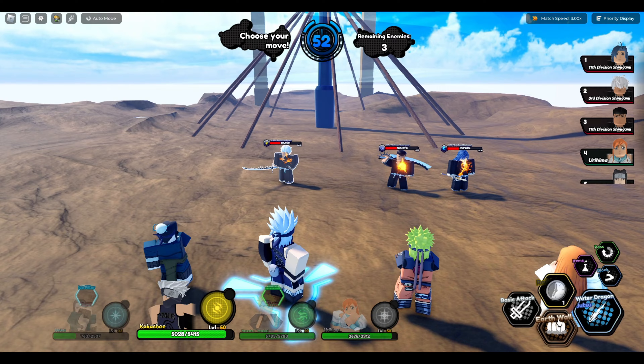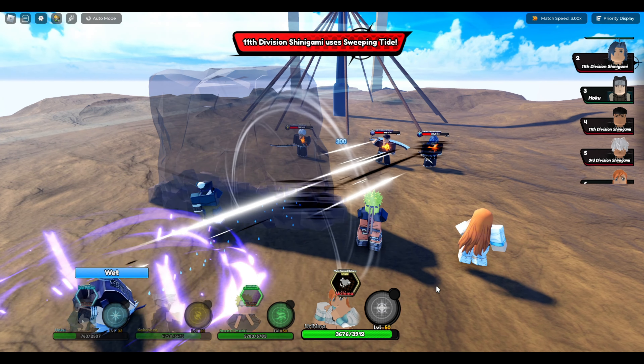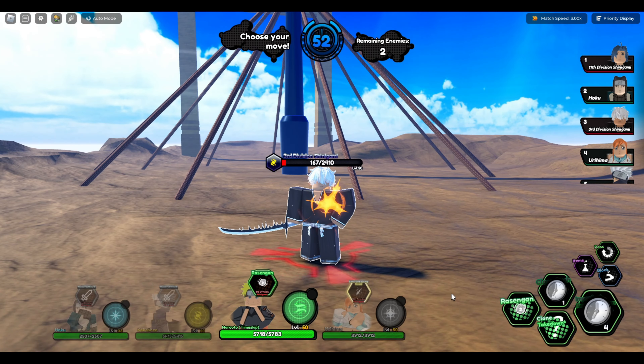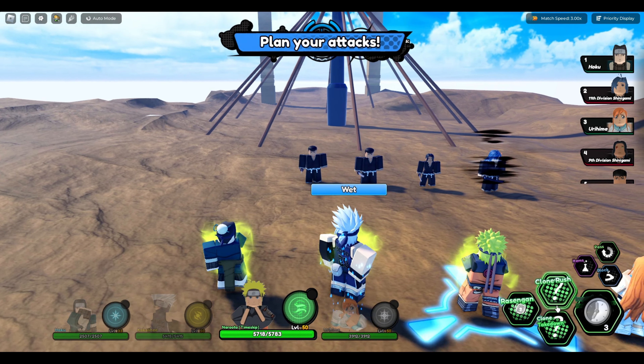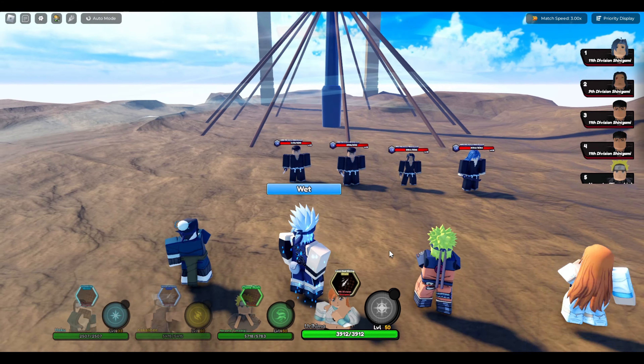Ice Needles is back. Hit with Water Dragon — actually no, going for a basic. Rasengan is not very effective. That move grips by the way, I have to be careful. I have Earth Walk in Kakashi. Rasengan might be a little bit harder than I anticipated because I don't have a real DPS. Ice Pillar — can we get a freeze? Getting the freeze right here would be cash money. We get the heal too.